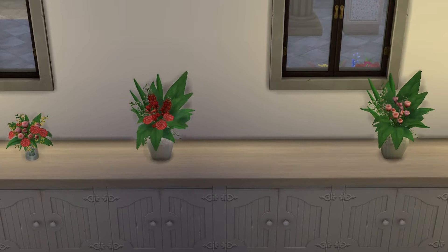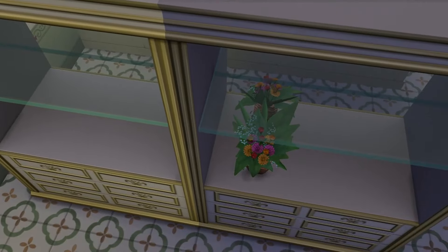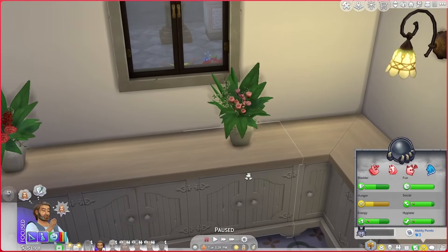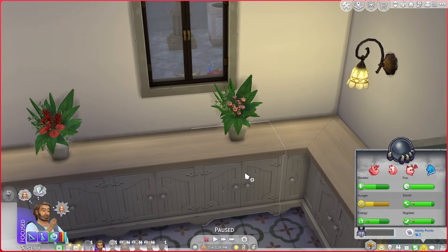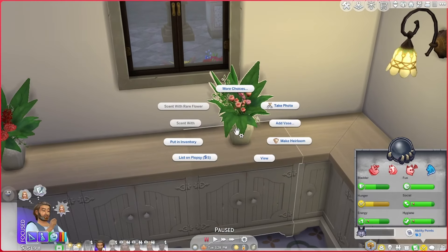If I wanted to, I could also change the vase on it — this one's got a red vase, this one's got a nest vase — and you do that while the bouquet is on the flower arranging station itself. I'm going to leave the white sparkly one because it's pretty. You can make them heirlooms as well, which is very cool, but just know they do lose quality over time and will go bad. It's a bit like food — the flowers will spoil.